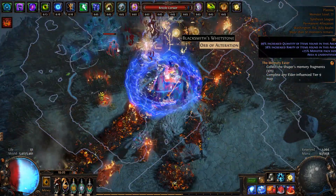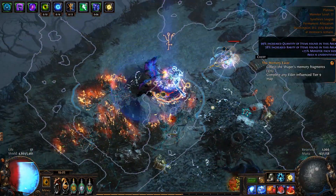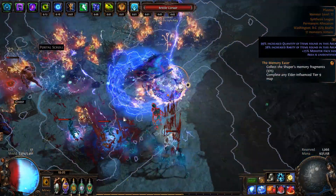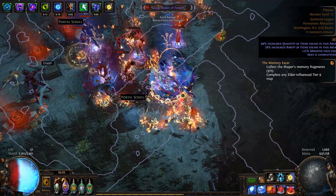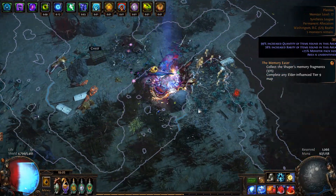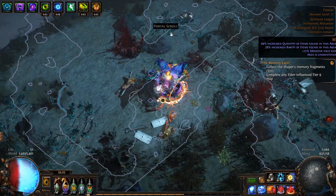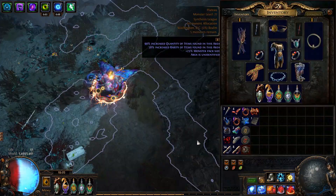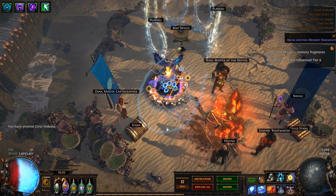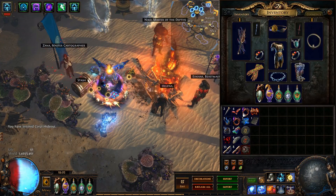Because we're running two 50% auras and then a herald on top, we do kind of struggle with can't regenerate. We can do it — we just have to drop our herald and run a mana potion, which isn't that bad of a scenario. Let's go over the build a little bit, going to go through the mechanics here. First up, let's look at gear — we're running a Shimmer wand.